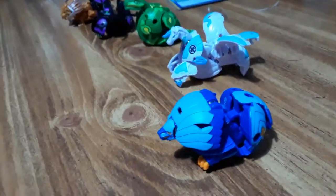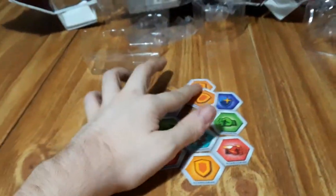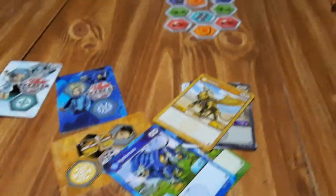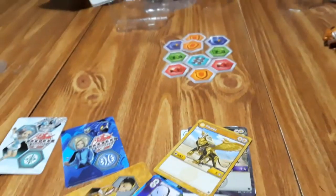In conclusion we got all these gate cards right over here, all of these cores right here, the Bakugan of course, all these character cards. We got five — remember all these are singles. Yeah, that's pretty much it. Have a blessed day.